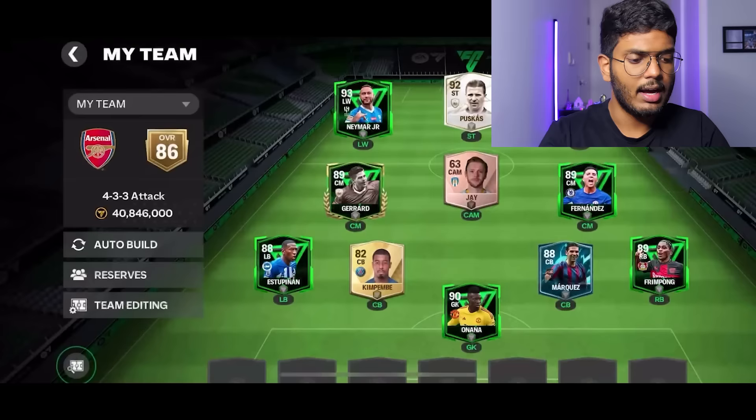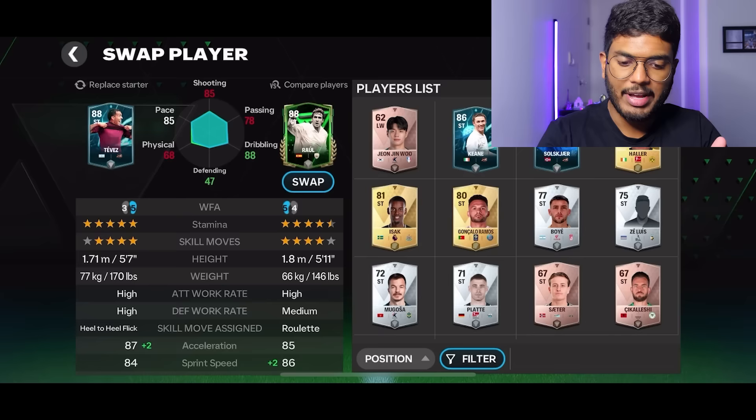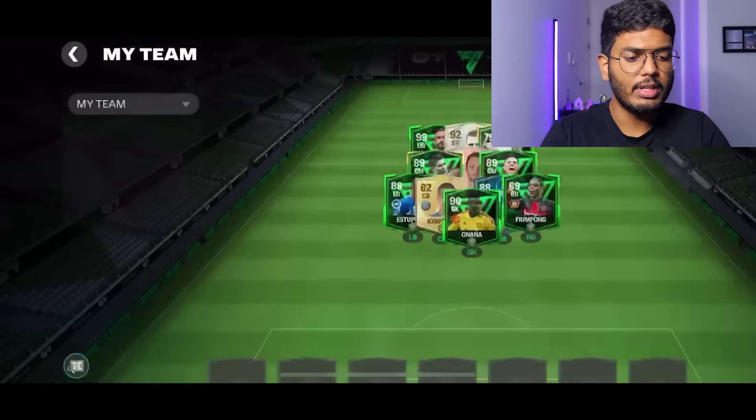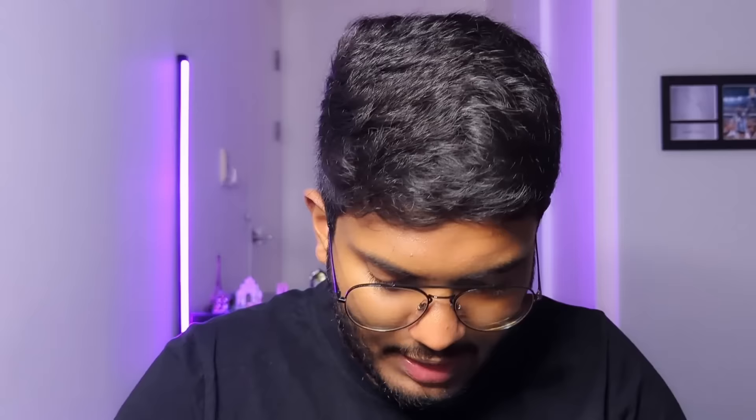Tevez gets the same rating as Raul. Checking pace - they're equal, but dribbling-wise Raul is better, so let's use Raul at right wing. Actually, the better choice might be to use Raul at striker and Puskas at right wing. Let's also try changing formation to a 4-4-2 flat - I think that's the best choice, even though I have to sacrifice Neymar.